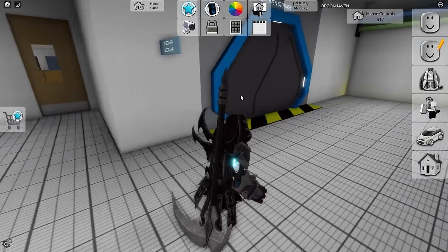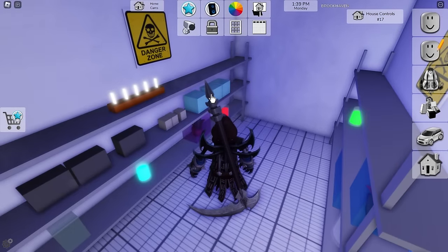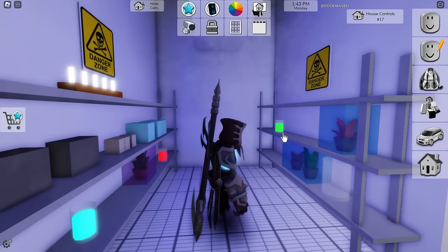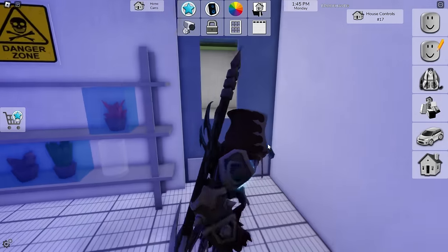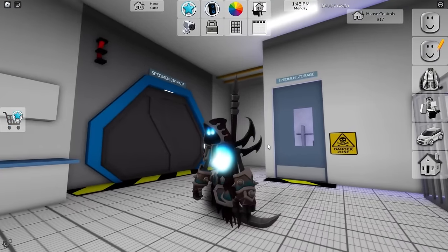Now let's go look at some other secret items that you can pick up that you might not have noticed. If we come in here, you will see I can pick up some red potions. And then over here I can pick up some green potions. So yeah, those are two little secret items you can pick up that I thought were definitely noteworthy.